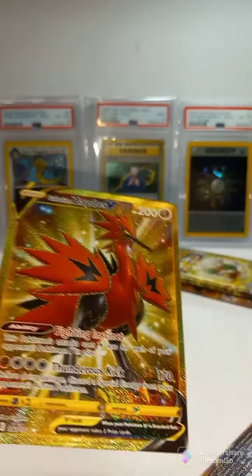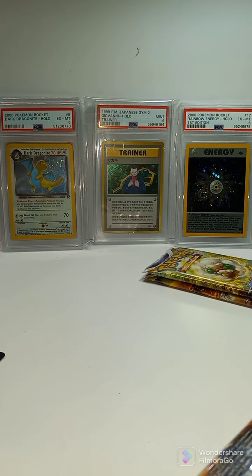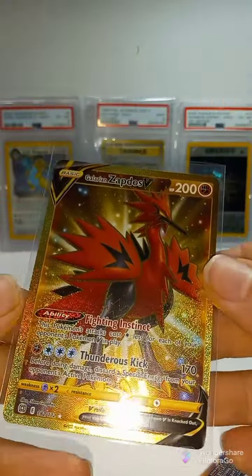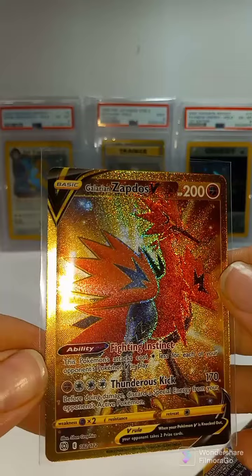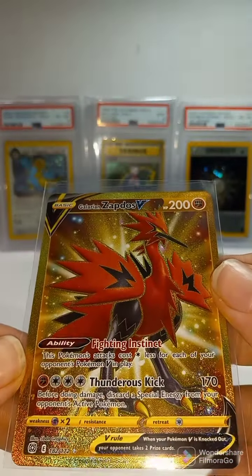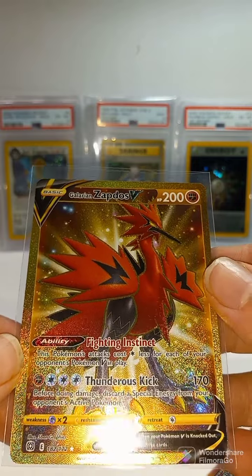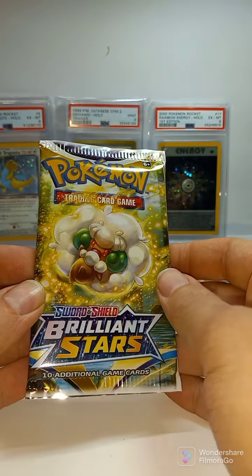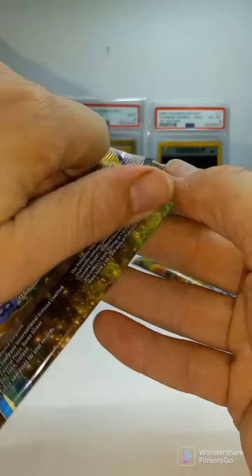Yeah, sleeve that. As always, thanks for watching. Be sure to leave a comment below. Pack number seven, Brilliant Stars Elite Trainer Box. Packs are so inconsistent sometimes.